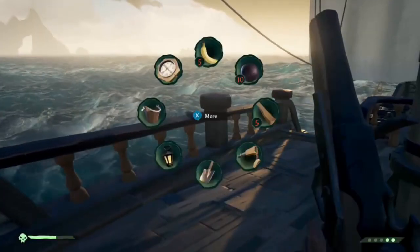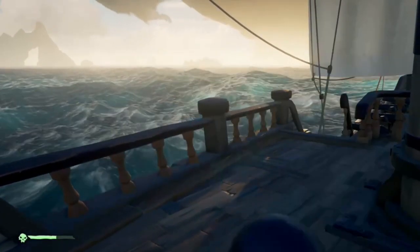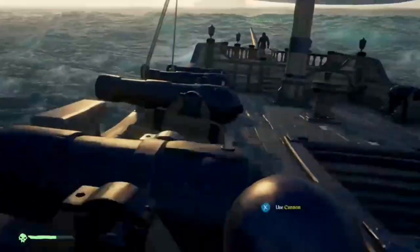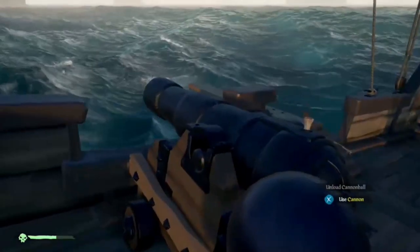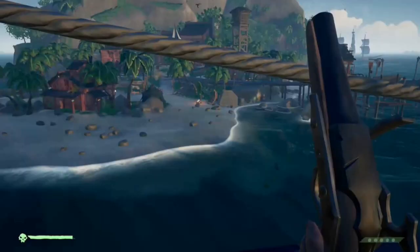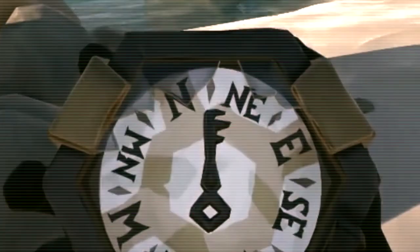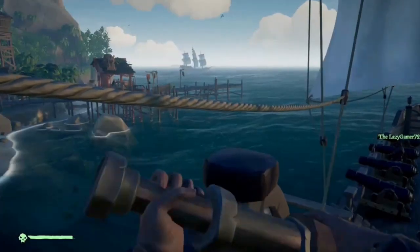Open your inventory and take out a cannonball. Then, while on board a galleon, walk clockwise past each topside cannon. If you do this right, you'll hear this sound: 'Come to seek my treasure, have you?' Then set sail for any trading port and drop anchor. Get out your spyglass and look to the northwest. Use your compass to get lined up. Now watch what happens.